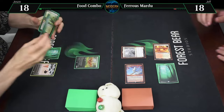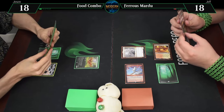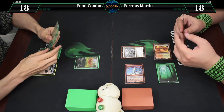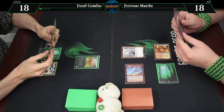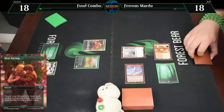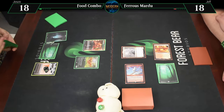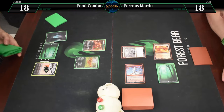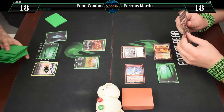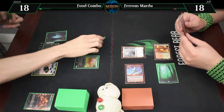Draw a card. Here's a Rocker. I'm gonna go for Many Partings, fetching a swamp, getting food. I'll play that - that's my land for the turn. And here's a Viserysseer. Untap, draw for that.